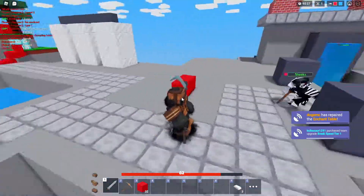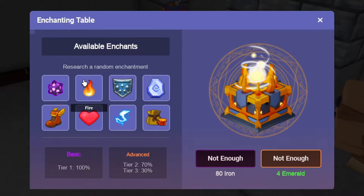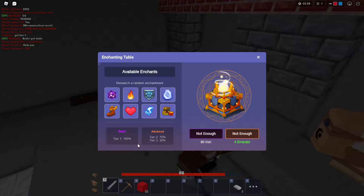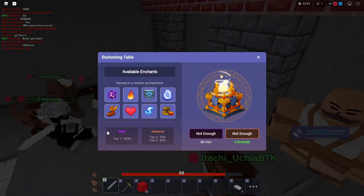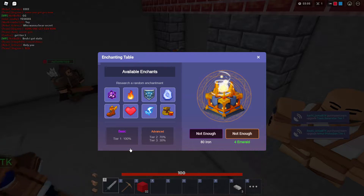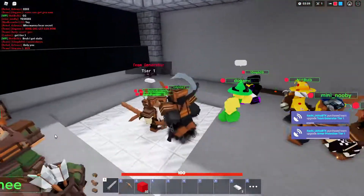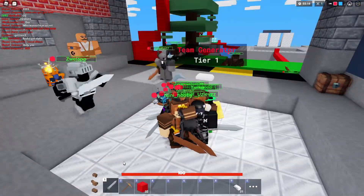Let's go back and check this out. Going here we've now got: Void, Fire, Steel, Shield Gen, Anti-Knockback, Updraft, Rapid Regen, Static, and Plunder — pretty interesting. Also, you can no longer get a tier 2 item from the basic enchant table. I don't know why they did that — it was good having a bit of a chance.